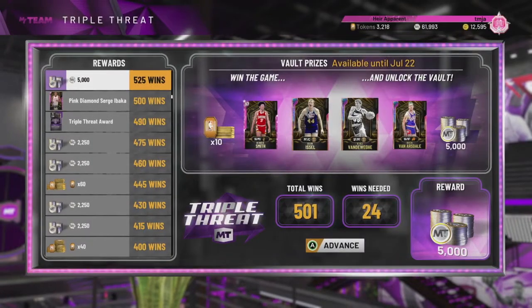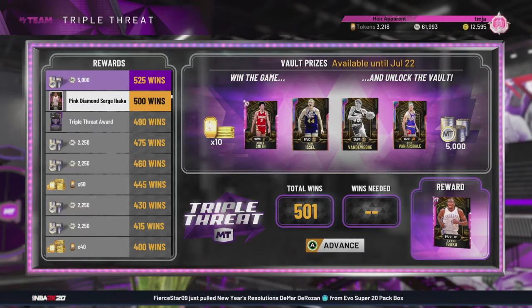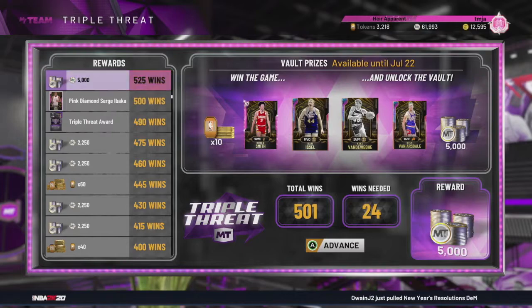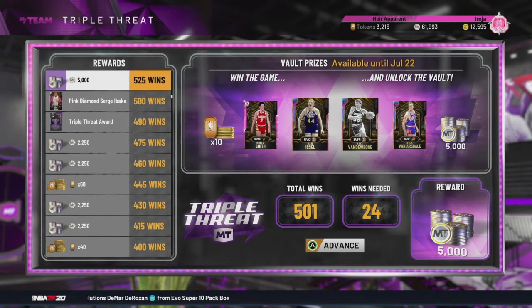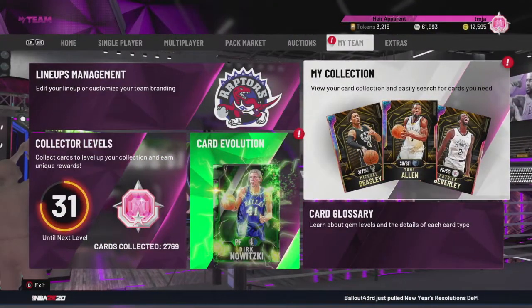The single player triple threat boards are a little bit juiced right now. They have some pretty cool players on there. Just yesterday, I played somewhere between eight to ten games to get to this 500 wins Serge Ibaka reward. Along with getting Serge Ibaka, we actually also pulled Dan Issel. We got 10 tokens three times, and I got the 5K MT vault open prize twice. There was an event with three times the MT for vault opens, but unfortunately both times we opened the vault it was outside the time range where the event was happening. So that was pretty annoying.